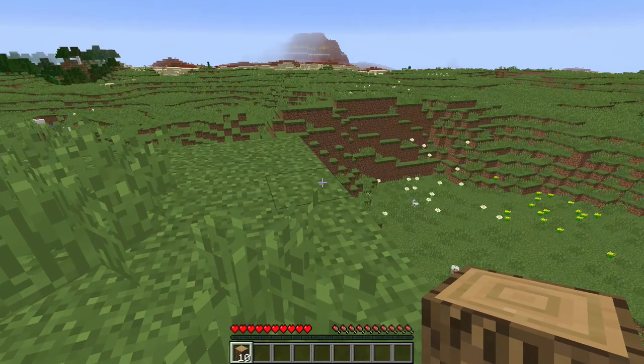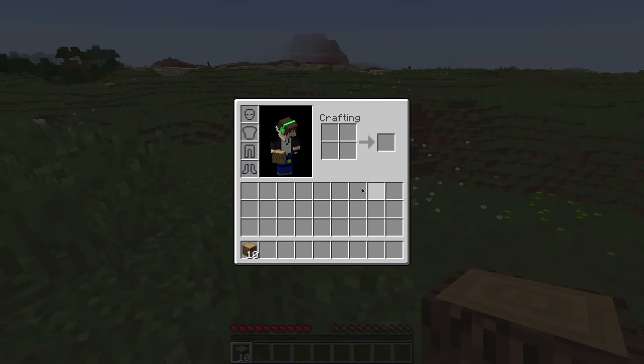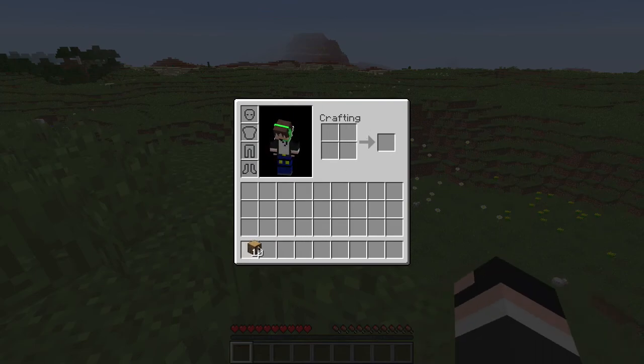Hit the E button to get into your inventory. Your inventory has more space in here for the items that you grab. Here are your armor slots — we'll get into armor later. And here's your crafting. You are going to need to have wood to survive. So let's just put all that in. Actually, we're going to leave two out because we might need to make charcoal for torches. You just put wood in that slot by clicking.